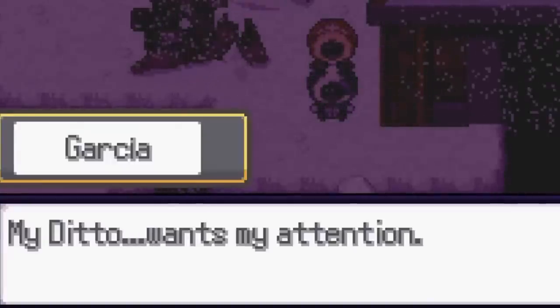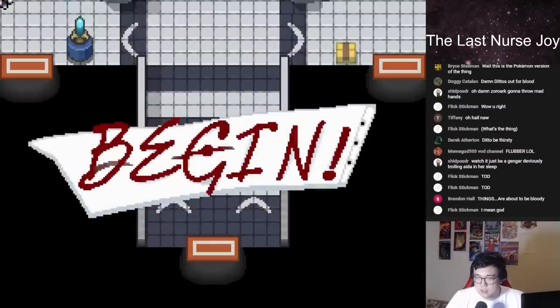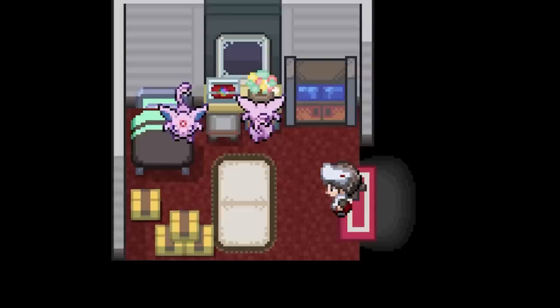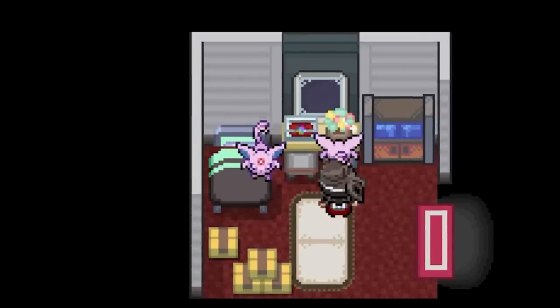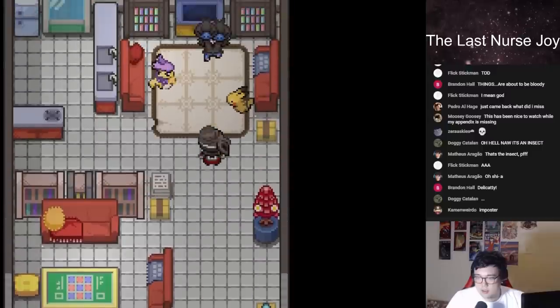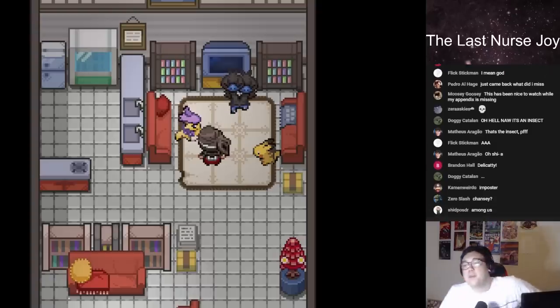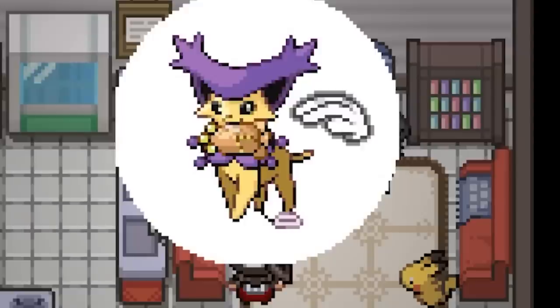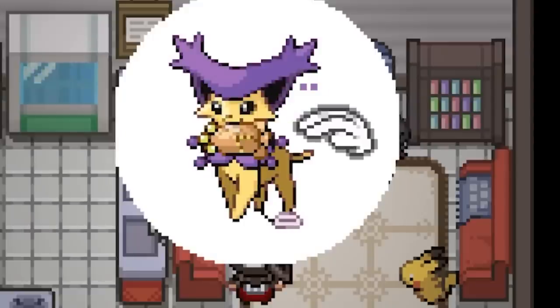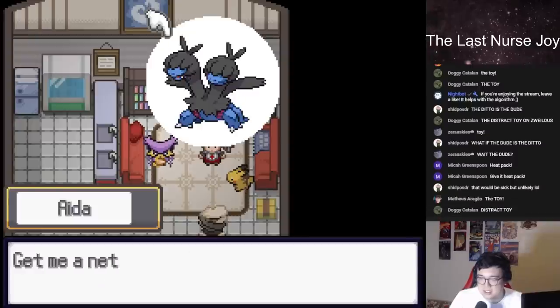Lock the doors — Ditto could be any Pokemon in this facility. We would have to sniff them out, Thing-style. We first found it impersonating an Espeon in Dr. Garcia's own room, but after a quick hypnosis, it gave us the slip. Next, it was in the lounge impersonating either Delcatty, Pikachu, or Zwellius. But that was its biggest mistake. Using my massive gigabrain, I knew we had treated all of these Pokemon before and expertly deduced that Zwellius was actually Ditto in disguise.